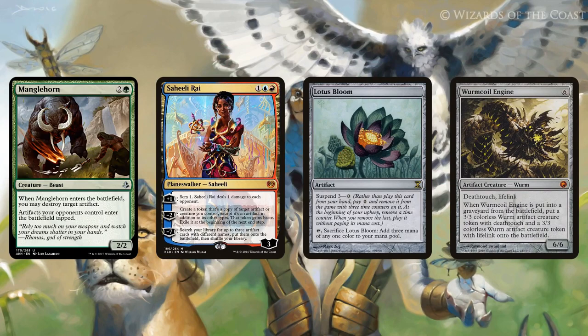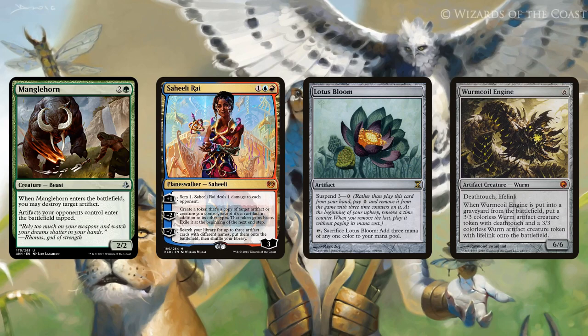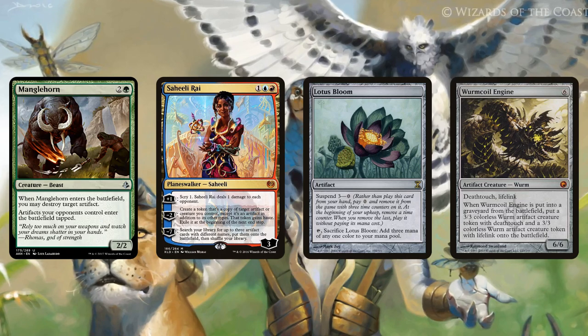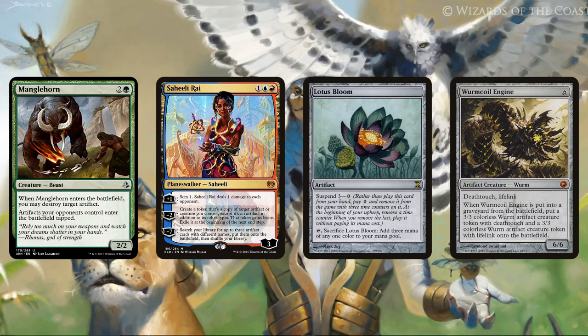Saheeli is coming back in Modern, people are trying the Saheeli combo, and Manglehorn just stops it because all of the Felidar Guardian tokens are artifacts. And then you randomly stop creatures like Wurmcoil, which is potentially enough to buy you one turn to get in lethal damage. So I think Manglehorn actually has a lot of potential as just a random hate card in decks that can tutor it up or use Collected Company to gain an advantage.